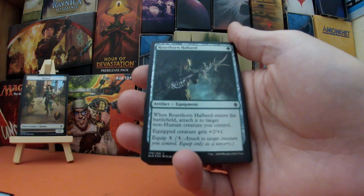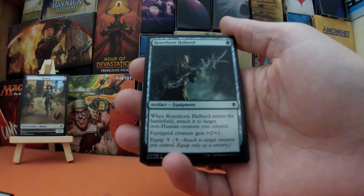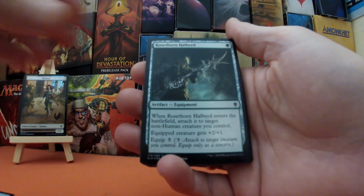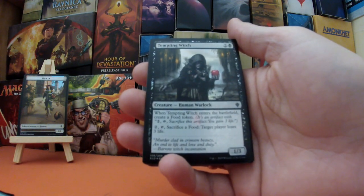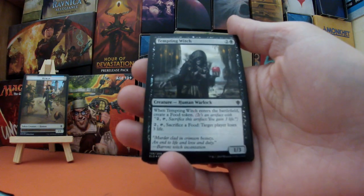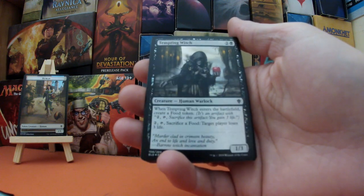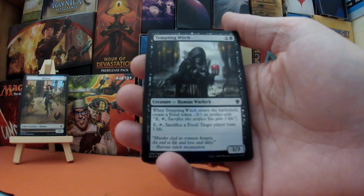Followed by Rosethorn Halberd — it's an Equipment artifact, one green mana. When this enters the battlefield, attach it to target non-Human creature you control, and that creature gets +2/+1. Next we have Tempting Witch, a Human Warlock for two and a black — a 1/3. When this enters the battlefield, create a food token. For two mana, tap and sacrifice the food token, and target player loses three life.